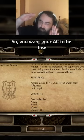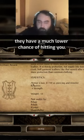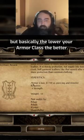So you want your AC to be low, so when it gets added to their roll they have a much lower chance of hitting you. It may sound a little strange at first, but basically the lower your armor class the better.